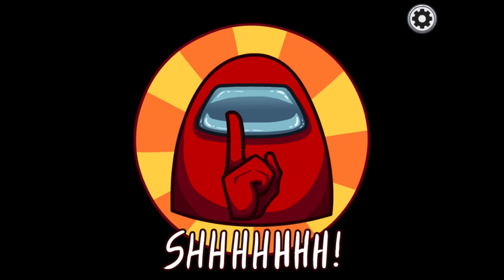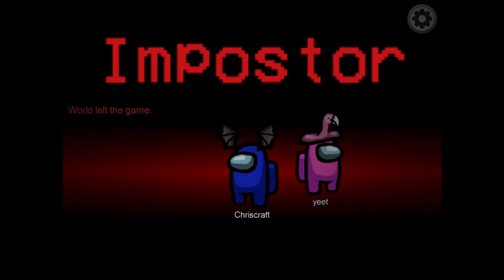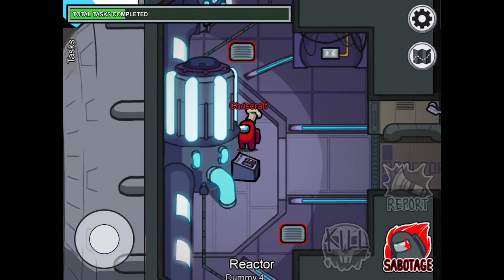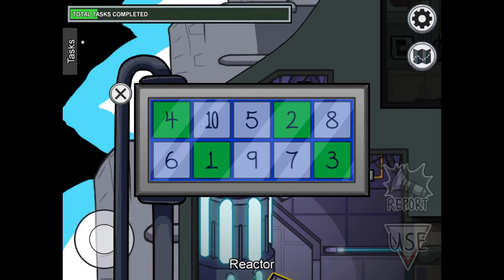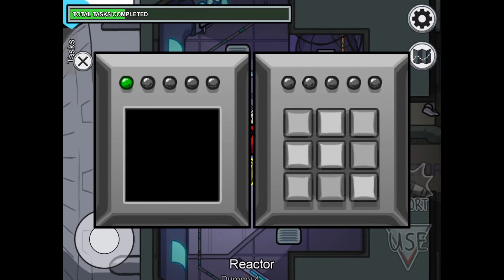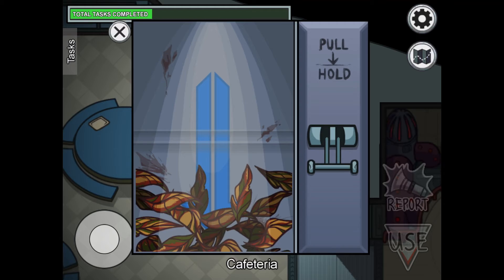If you're an imposter and not very good at faking tasks, and get the timing mixed up, I've got a list in the description for most tasks and their times, but I'll name a couple now. Unlock manifolds is 7.8 seconds, the download task is 8.7 seconds, start reactor is 18.52 seconds, and garbage is 3.9 seconds, just to list a few.